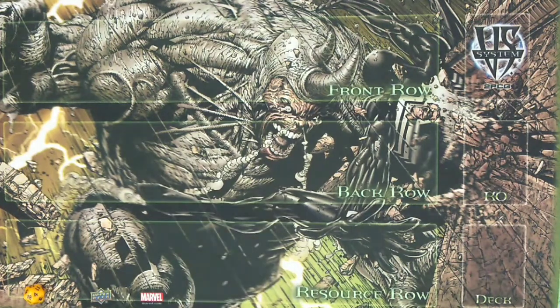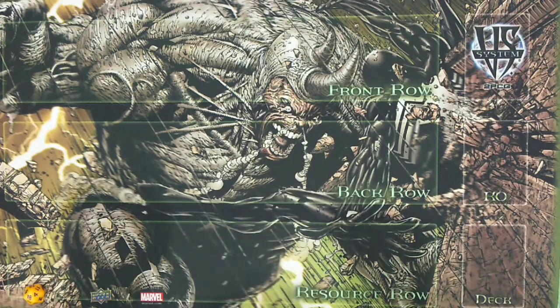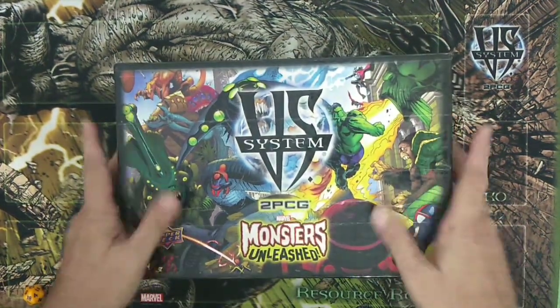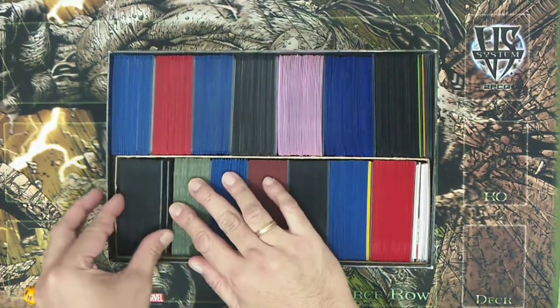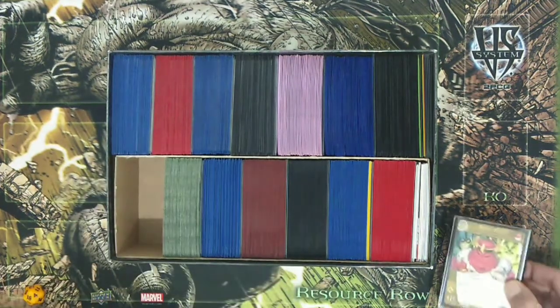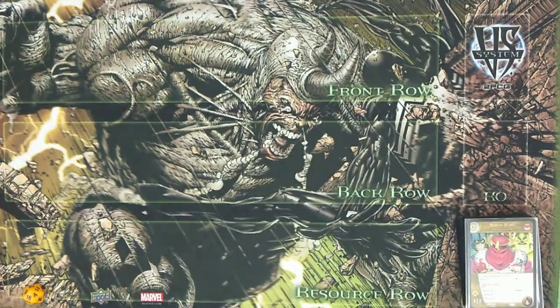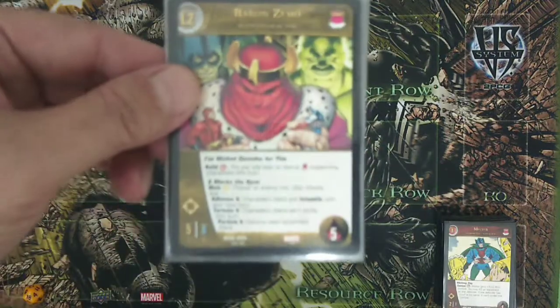Welcome back to our deck-building table. For today we're going to show you the complete components for our Master Machiavellian deck tech, running Baron Zemo together with most of his cohorts from the Masters of Evil team. We're going to open up our demo deck box and bring out Master Machiavellian — Baron Zemo himself. We've already featured one of his team, Helmet Zemo with the Helmet Handlock, several episodes before. Now we go to the Baron himself.